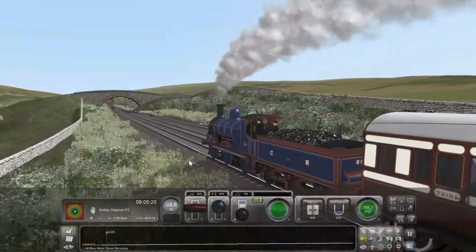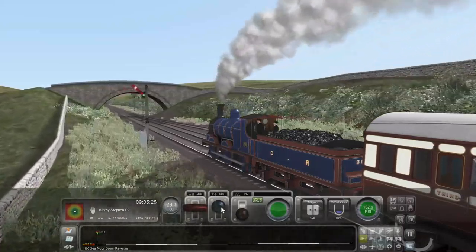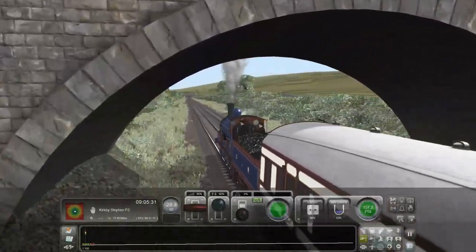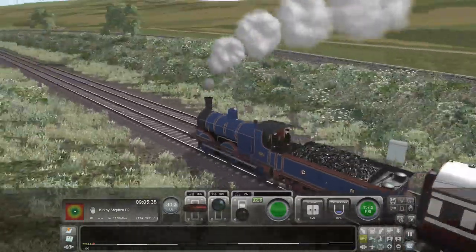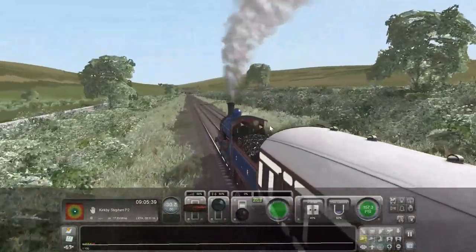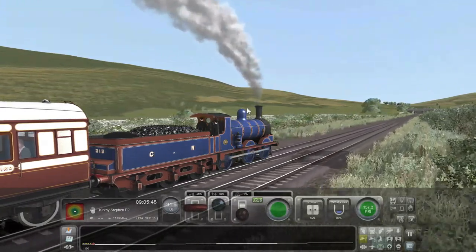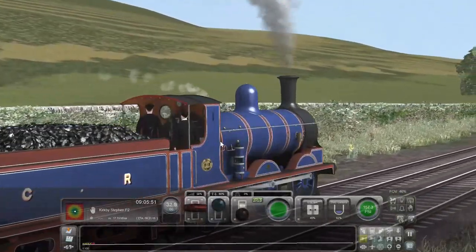If you get some of the other Caledonian locos — I got a few of them on sale — I think all the whistles are the same because they were recorded from the preserved Class 812 which resides on the Strathspey Railway in Scotland. But yeah, this is really nice and I love it. 60 miles an hour soon!